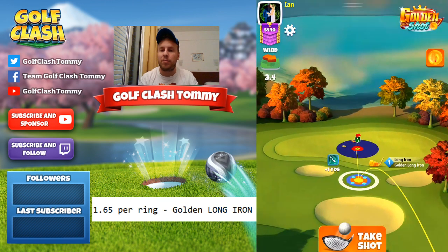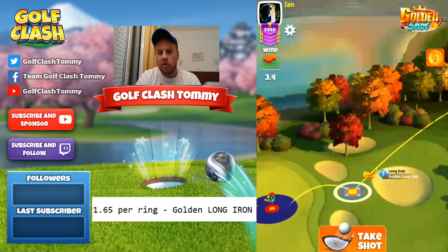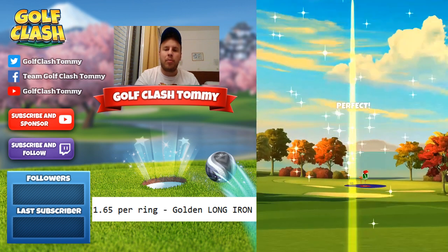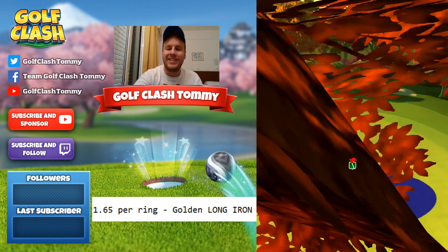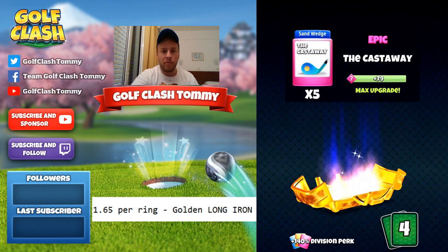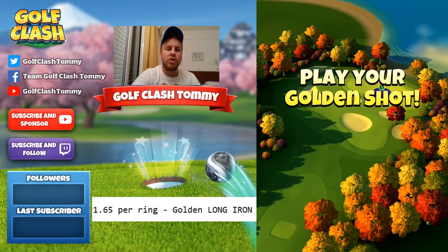We're not adding any sidespin. Looking at the landing position, we want to be just below the plus-one-yard mark for our club. 3.4 miles per hour gives us two rings with the Golden Long Iron. I want the second bounce to land about halfway through the darker ring. Two rings — take the shot, hit it perfect. It bounces and rolls, and we get the Fire chest, the yellow ring. Very very close, but coming a little bit to the right due to the crosswind pushing us that way.